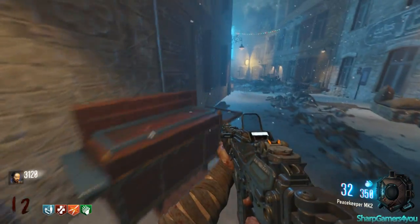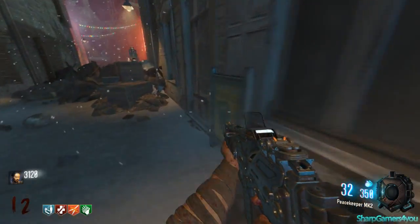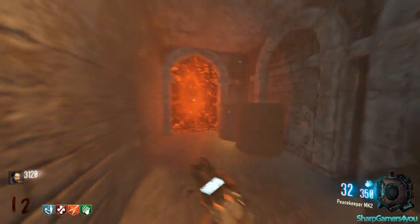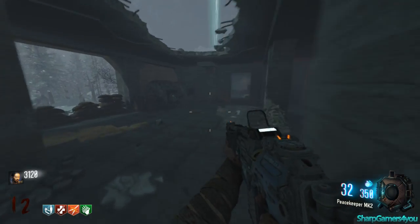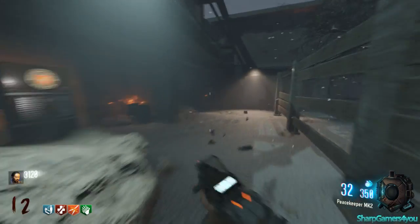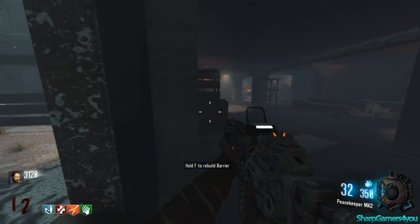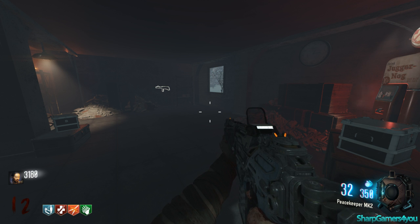Nothing here, nothing here, nothing here. Let's teleport back. Alright. Double symbol - hope there. Where was this? Oh wait, I know. Okay so that didn't do anything. So for the next Easter egg step - we did the Pack-a-Punch and stuff.